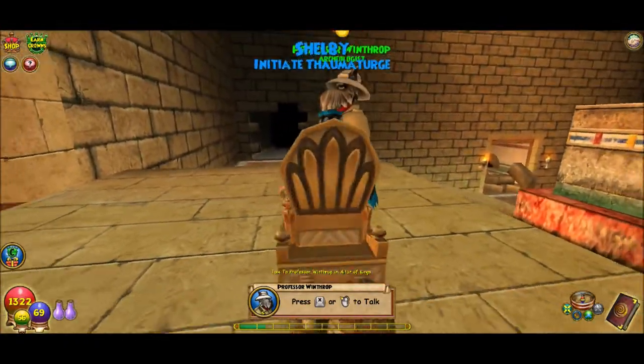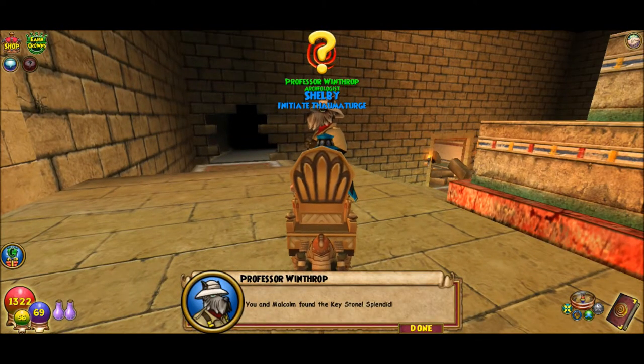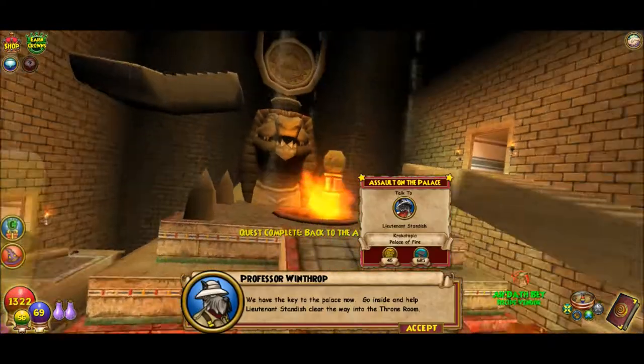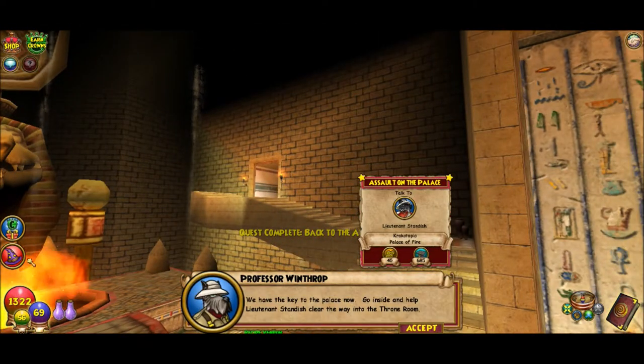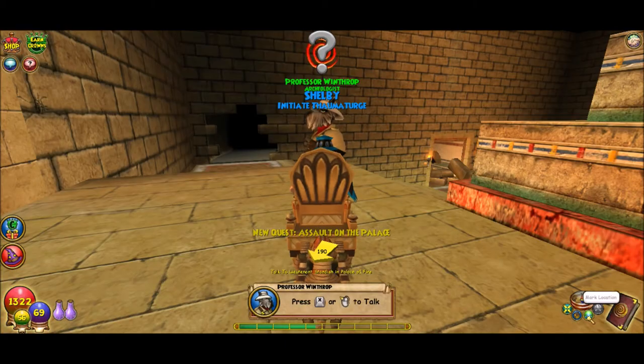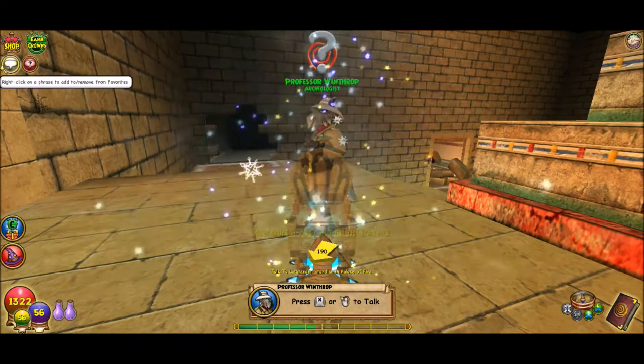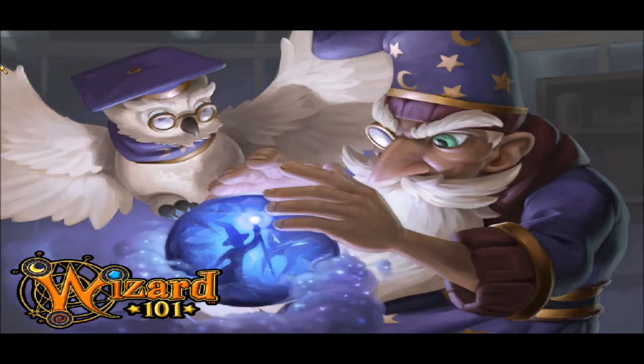I'm going to go ahead and talk to Professor Winthrop real quick. 'You and Malcolm found the keystone. Splendid! We have the key to the palace now. Go inside and help Lieutenant Standish clear the way into the throne room.' Alrighty, I'm going to put my mark here, and I need to go home. I need to talk to the life teacher.